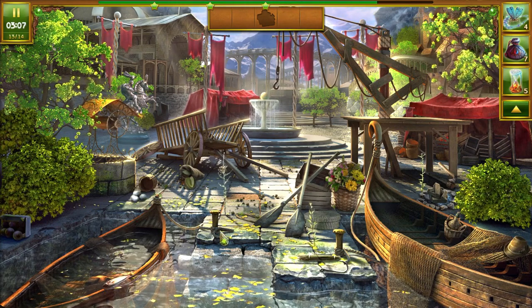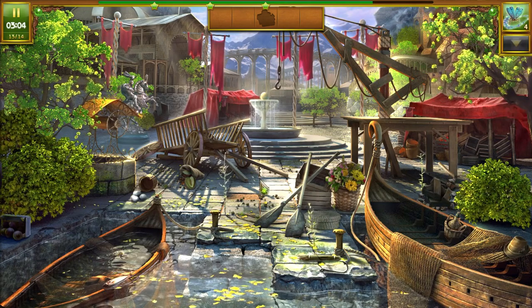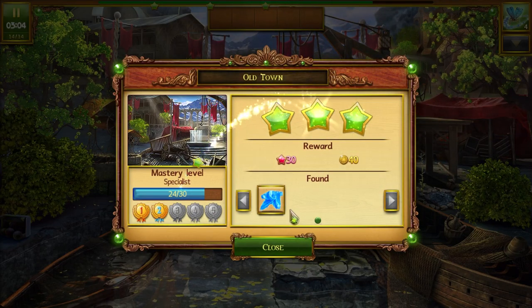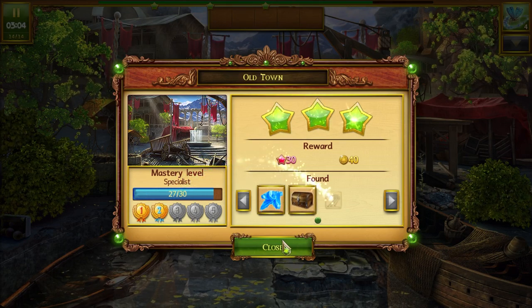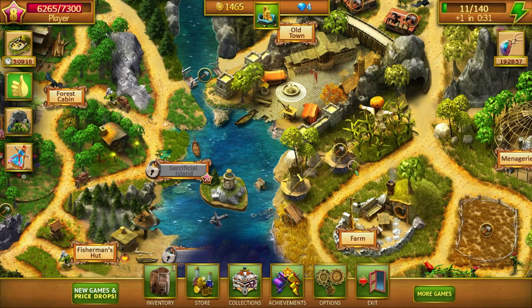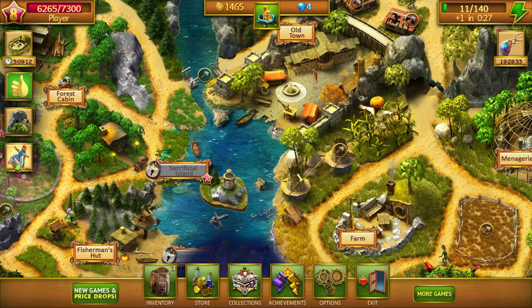I actually don't know what that is. Just click on everything. Still don't know what that is. Looks like we got our silks though. We only got 11 energy left. Still not too close to leveling up either.